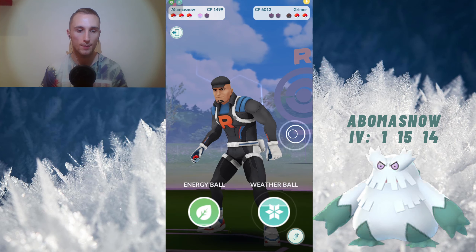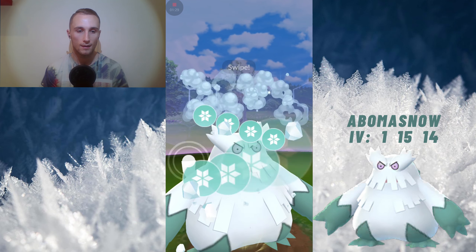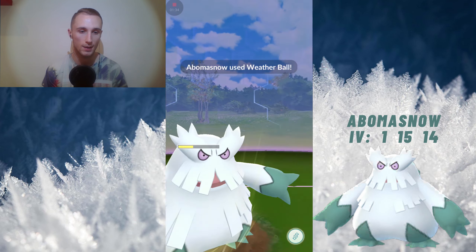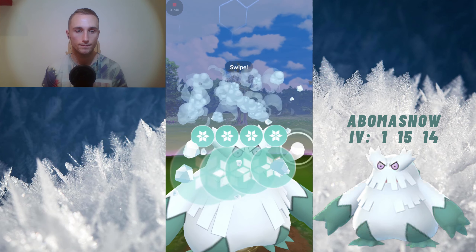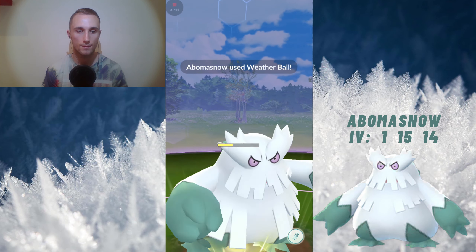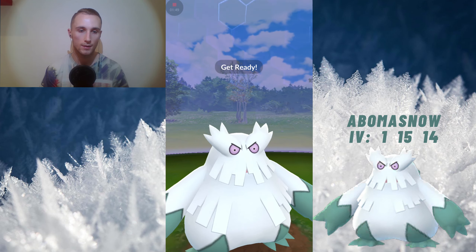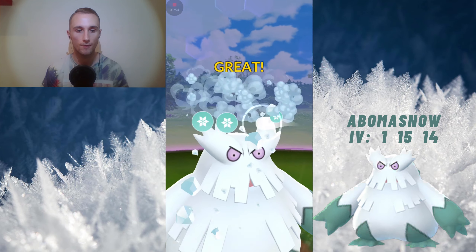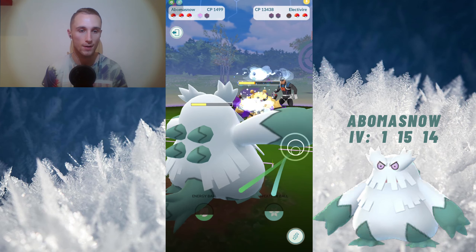And now we can hit 3 powder snows before the Electivire starts attacking. And then, because Electivire has a 2-turn move, we can only hit 2 powder snows between the next few weather balls. So, 1, 2. And then, 1, 2. So we've run out of energy now, so we're going to take some damage from the next fast moves from Electivire. But that's fine, because Electivire is using Thundershock.